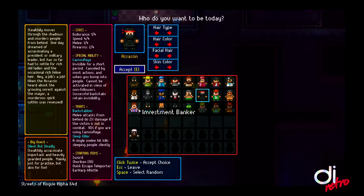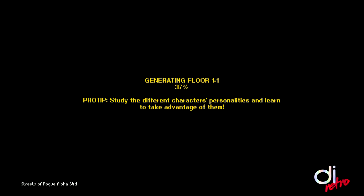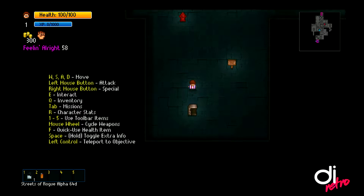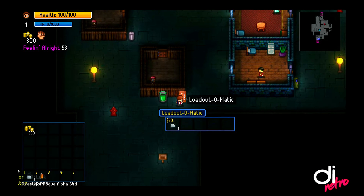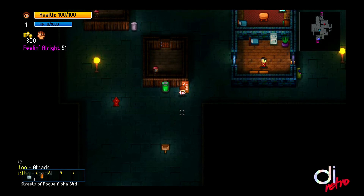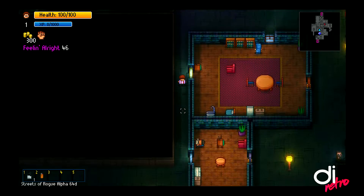You just saw us die — we're going to have a go again with a different character. This time we will pick the investment banker. One thing you may have noticed if you were eagle-eyed: just before the final blow, the ninja jumped to another part of the screen — that would have been one of his traits, an escape-just-before-death ability giving you one chance to move away and avoid being killed. Stupidly, I went back for a little bit more, which brought an end to the level and an end to the ninja's life.